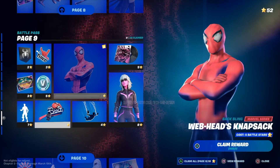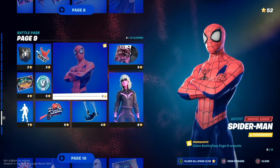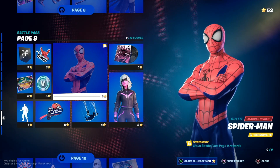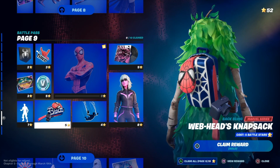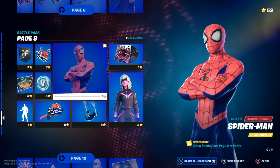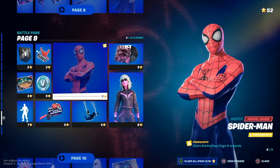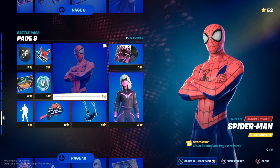To unlock Spider-Man, it tells you that you do need to claim page nine rewards. So I need to claim a few of these to finally unlock Spider-Man. What I personally like to do is just claim everything at once — that's exactly what I'm gonna do, claim everything within page nine.